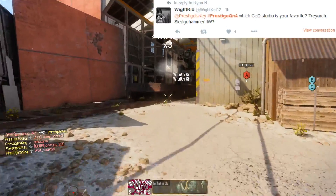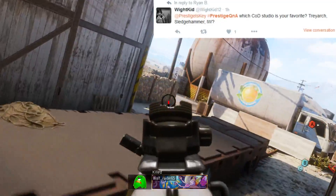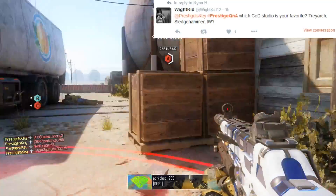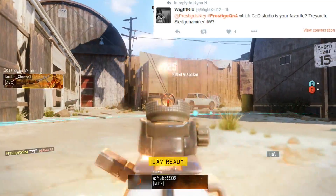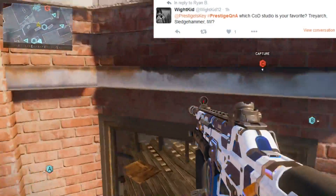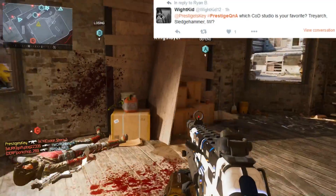TheWhiteKid asks which COD studio is your favorite — Treyarch, Sledgehammer, or Infinity Ward? Treyarch, hands down. They've been an established studio for such a long time. Infinity Ward recently moved so their studio isn't fully set up. Sledgehammer Games is really nice and wide open with a lot of developers. But Treyarch just has a lot of nostalgic things all over the place — painted walls, interesting awards — and I just love it overall because of that nostalgia factor.